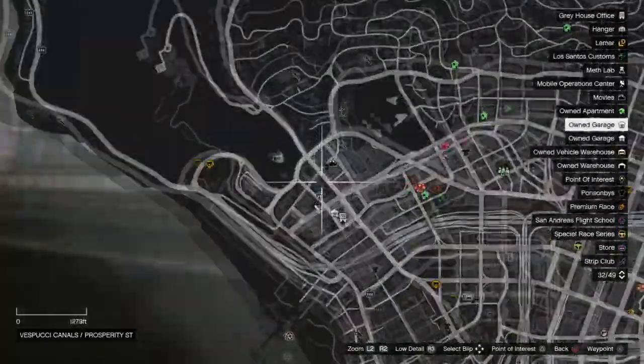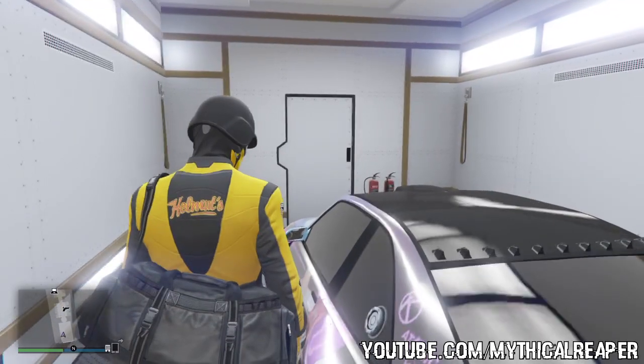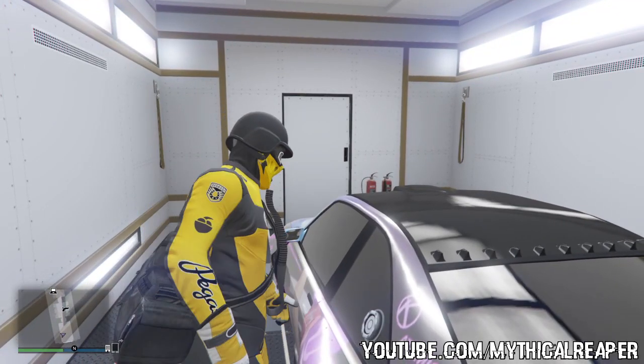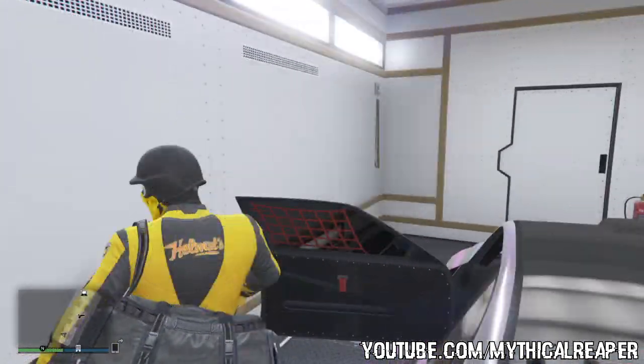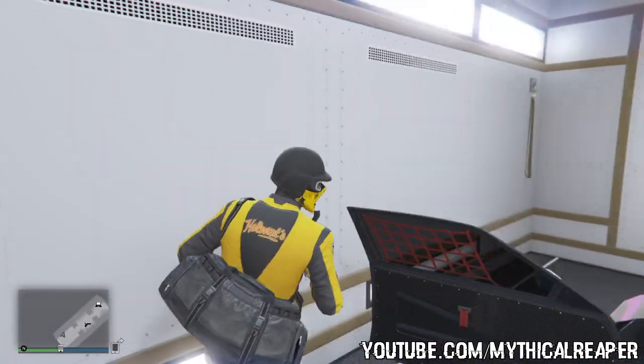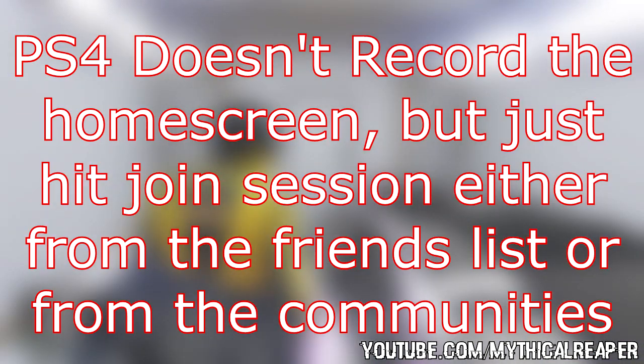Park the MOC in the location shown on the map. Now get in the MOC, open up the door of the Sultan RS, and stand right next to it.